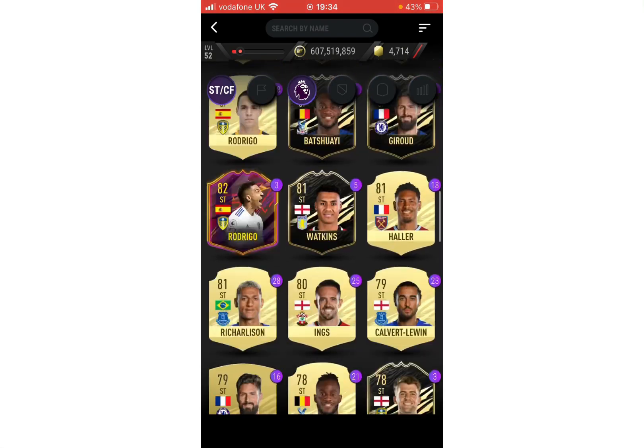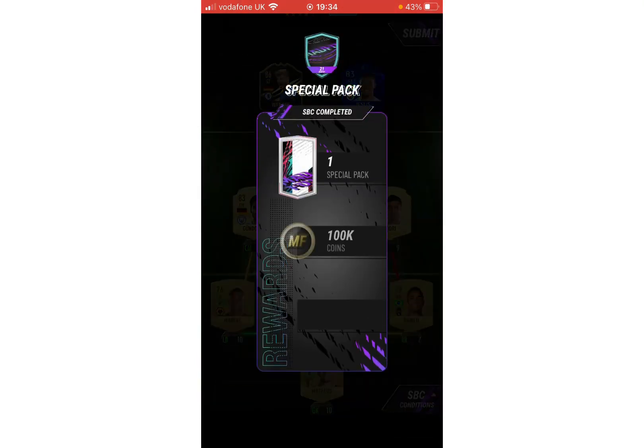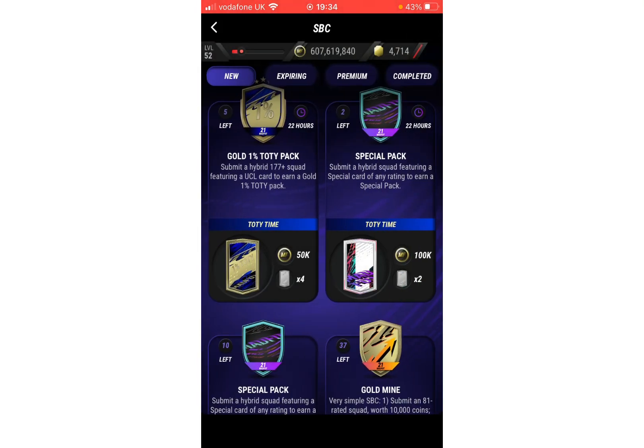You can use Varane, and then you're gonna need Jesus. There he is - Jesus. And there we go, we've got a special pack! It's pretty easy. Thank you guys for watching, like and subscribe, peace out.